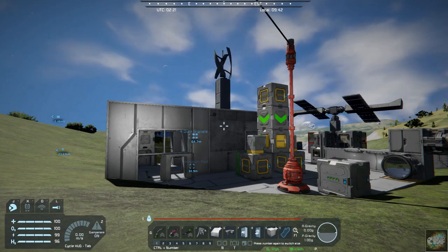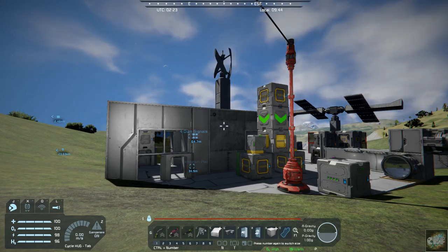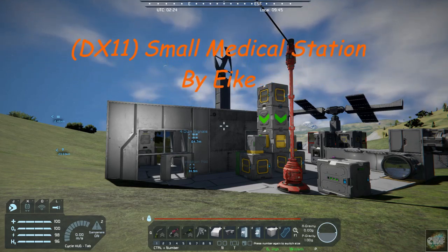Hello all you Space Engineers out there, Commander Kingfish here, and it is Mod Wednesday. Today's mod is another quality of life mod — it is Small Medical Station, and it's by Ike.